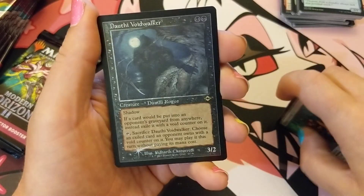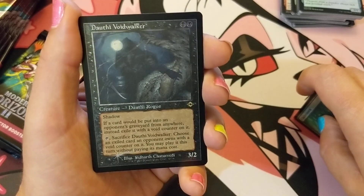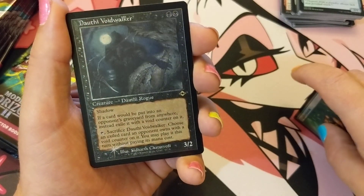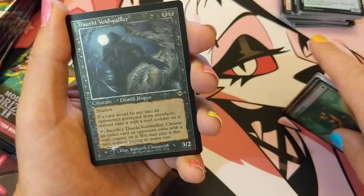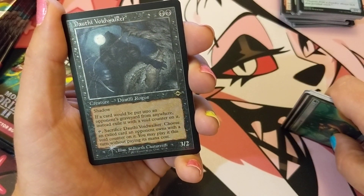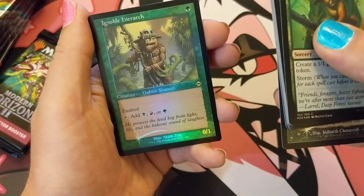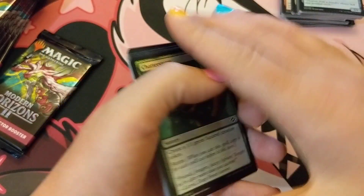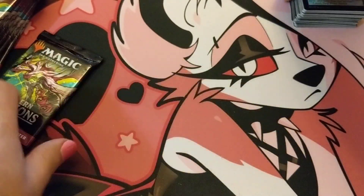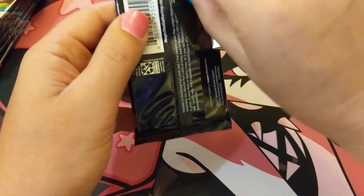There we go — there's another good one from the set: Dauthi Voidwalker. This card is bananas. If you haven't had a chance to play it, this is a bananas good card. Ignoble Hierarch — another cool one. Excellent. I forgot Dauthi was in this — it's been a while since I've opened up any Modern Horizons 2.